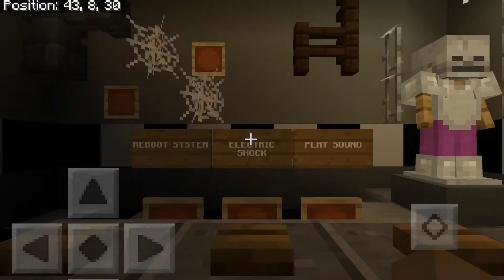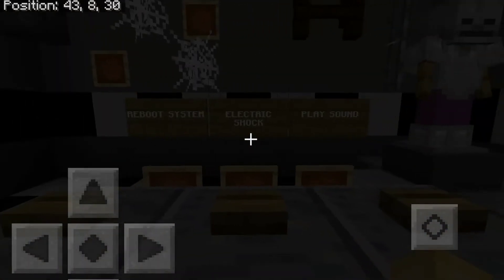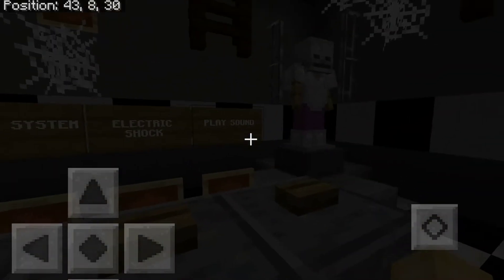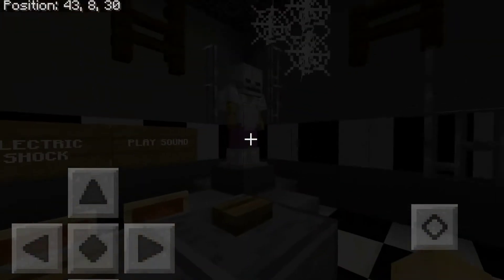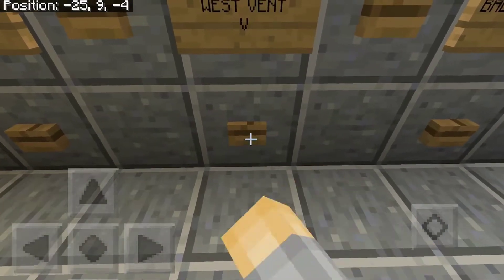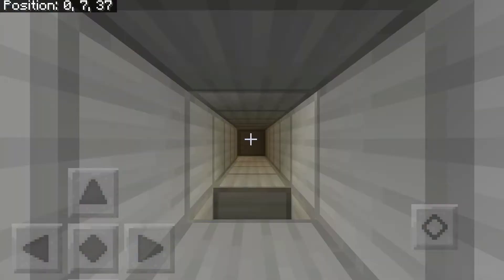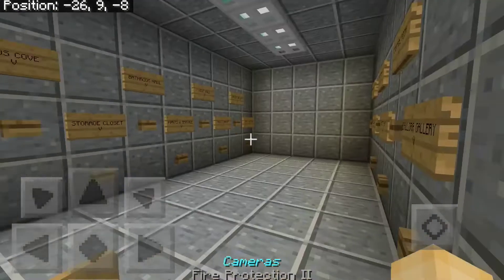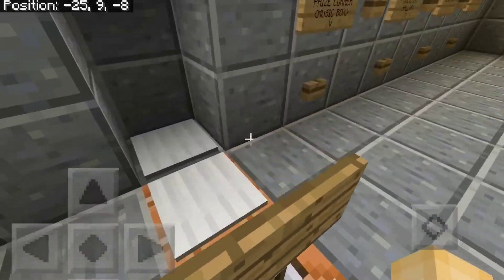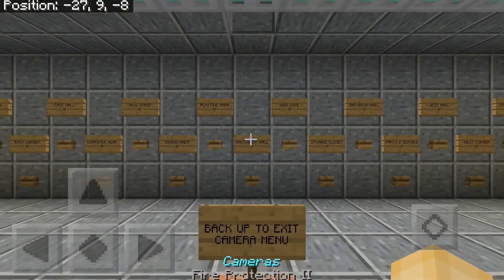Here's the control room with Fun Time Freddy, where you can reboot the system, do an electric shock, and play a sound — all of which interacts with Fun Time Freddy on that camera. Here's the west vent and the east vent. The little holes are where the animatronics would be if they're in there.